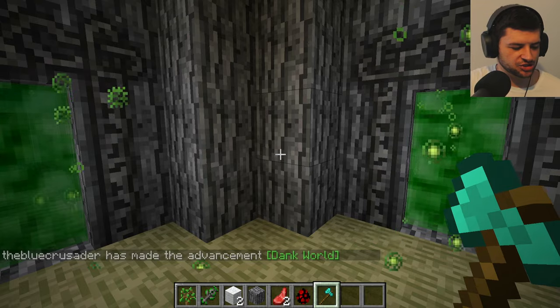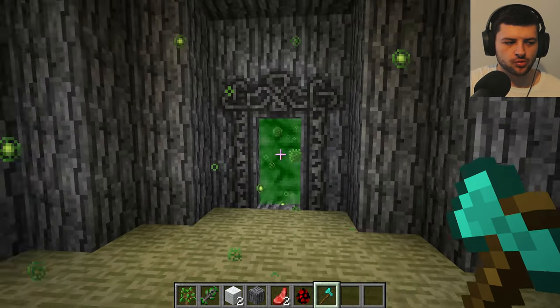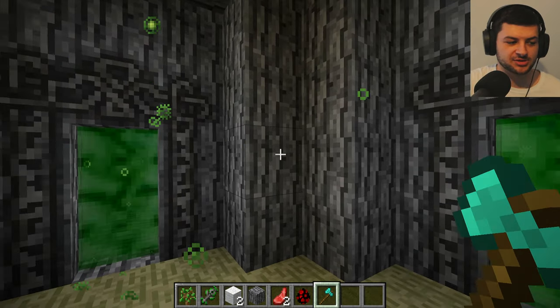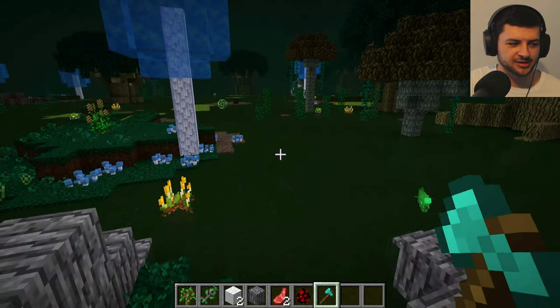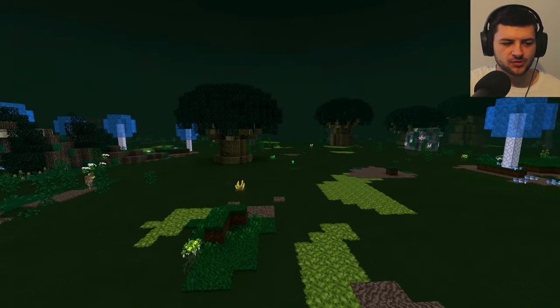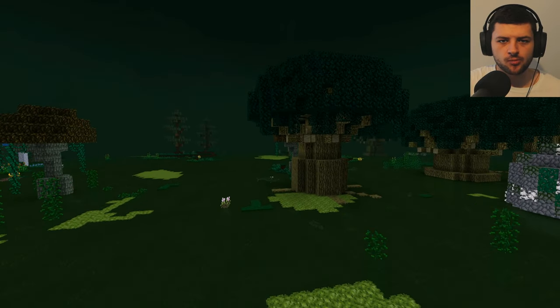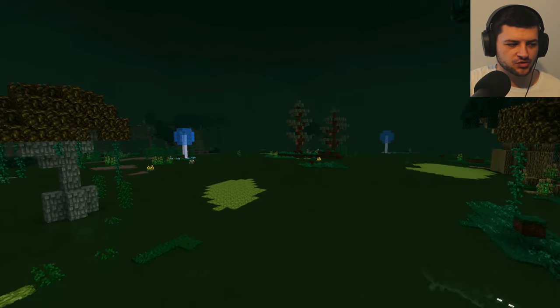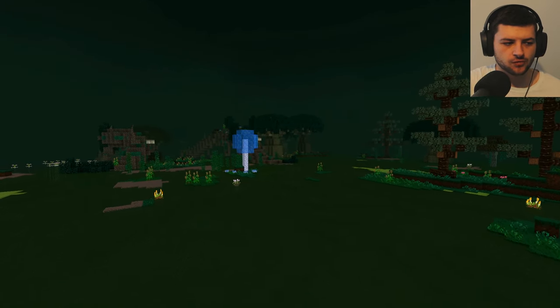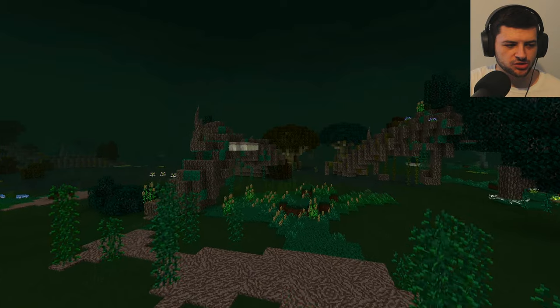One thing about Betweenlands - you do have to be careful. If you step through this portal, you can't just walk through - all of these portal faces are going to send you back to the overworld. You need to actually break these blocks, otherwise it'll send you back to where you came from. You'll be greeted with some pretty beautiful biomes in this mod - a lot of really nice content. This is basically a swamp world, with all different types of trees which have different styles of wood.